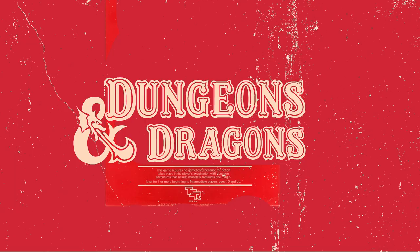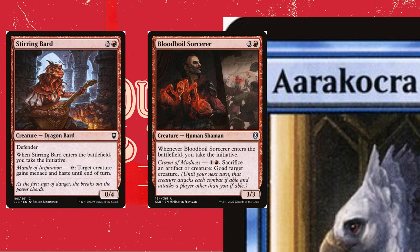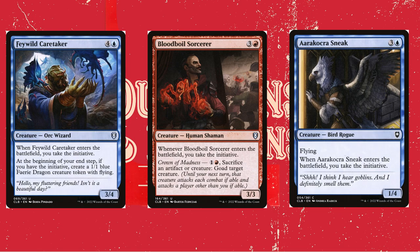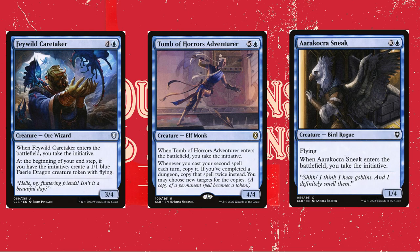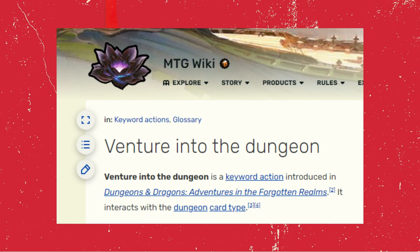To take the initiative, we'll use cards like Stirring Bard, who takes it on ETB and can give a creature like your commander Menace until end of turn. Bloodboiled Sorcerer also takes it on ETB, along with the card Bandon Popper. Feywild Caretaker takes the initiative and gives you a 1/1 flyer at end of turn. Tomb of Horrors Adventure takes the initiative and lets you copy the second spell you cast each turn — copy it twice if you've completed a dungeon.